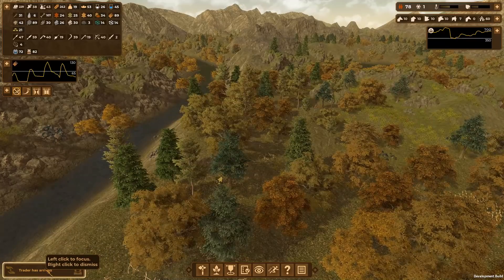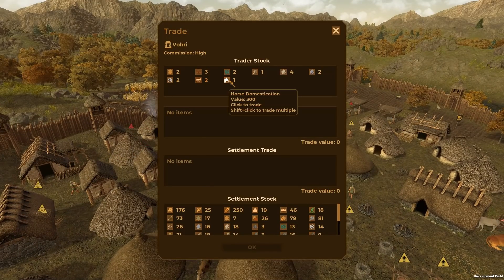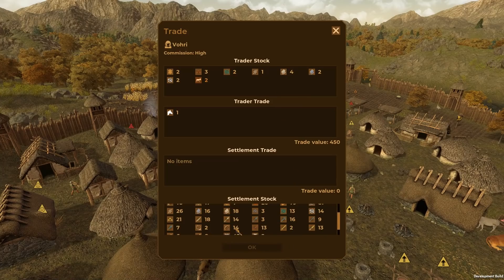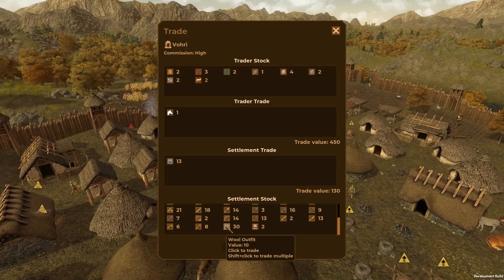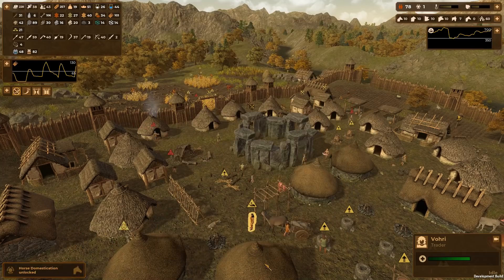A trader has arrived. There's seriously nothing that I want - wait, horse domestication! Oh yeah yeah yeah, let's get that. So many tech points. Donkeys, a bit of leather, copper ore - I don't need any of that. But I could actually do with that cloth - we've got loads of wool outfits worth 10 each. Let's ship a few of those out, and ship maybe 10 wool and 10 linen - that's 450. And that gets me horse domestication! Do it, trade. Woohoo.